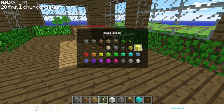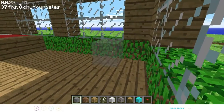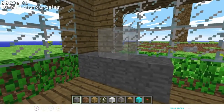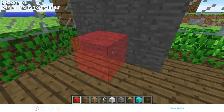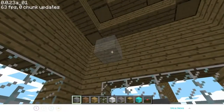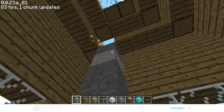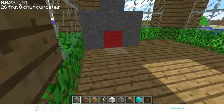What else can I add — a kitchen with some stuff. Let me make a little chimney. I'm not gonna go all the way to the top, so that's my little chimney.